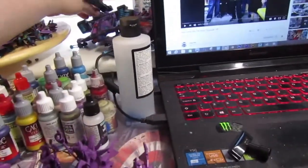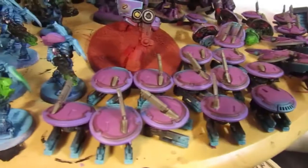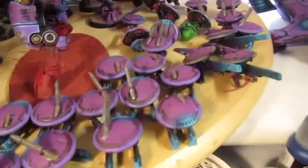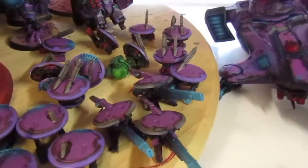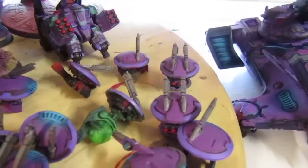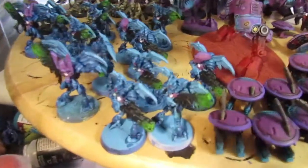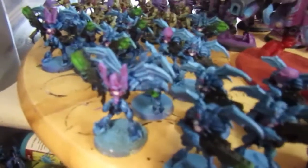I have him done, I have a Devilfish, the Riptide, and the Ghostkeel. Between last night and today I finished 23 drones — sniper drones, marker drones, shield drones. Whatever that green one is with two of them, I presume it's in the Pathfinder team. The Ghostkeel is there. I have a Commander, three Crisis Suits, I finished another Railside so now I have three painted, and then I finished my 15 Vespid.